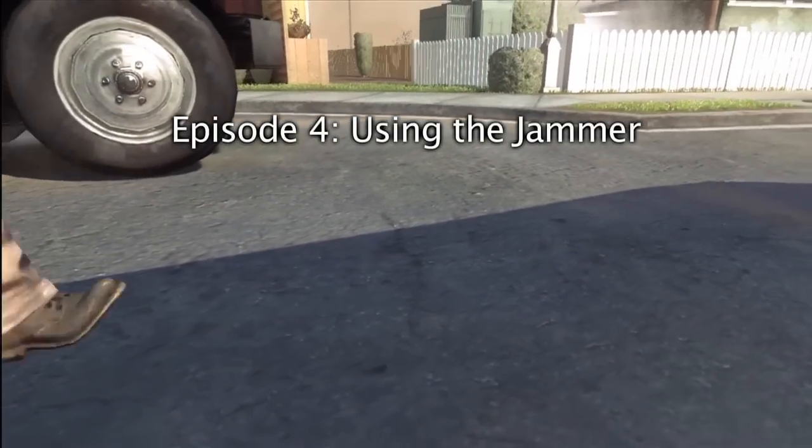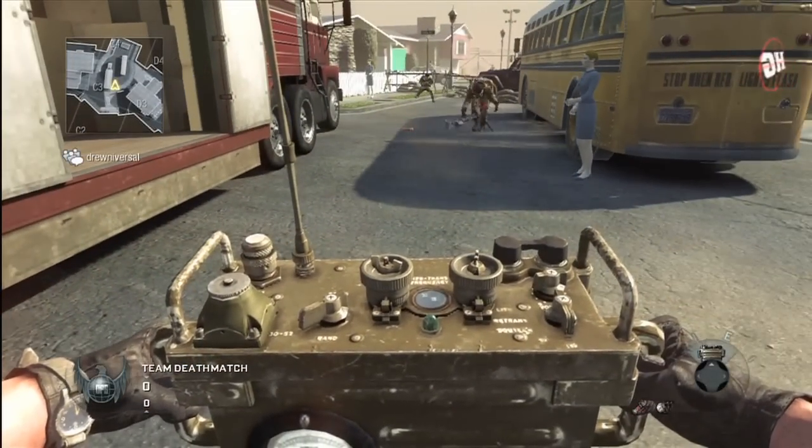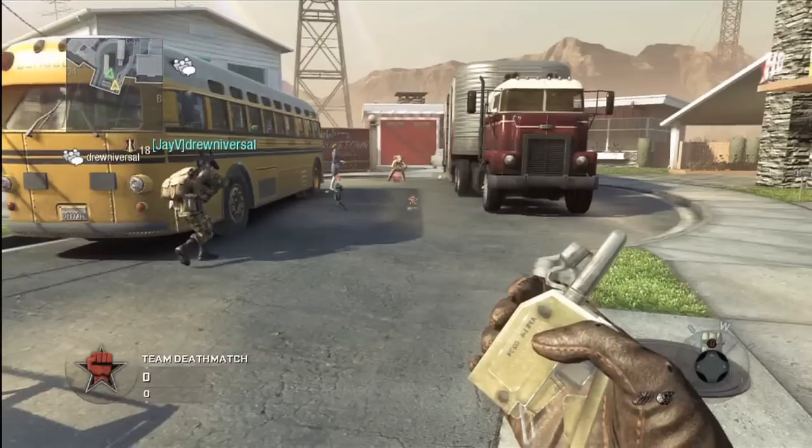Episode 4: Using the Jammer. The jammer is a piece of equipment with two main functions: blocking out the enemy's radar and disabling enemy equipment.